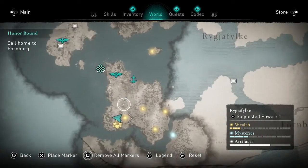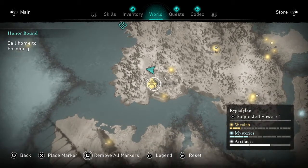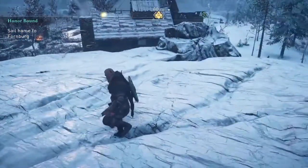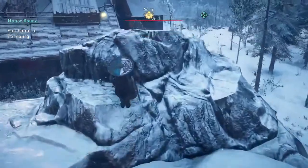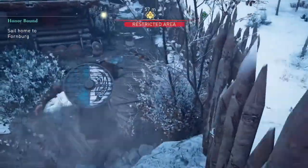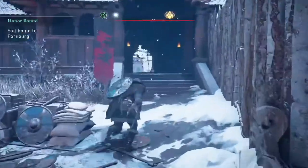It's right here — let me remove my markers. This is the marker's location. We are currently outside of the settlement. There were some hostile guys; I killed them all. I pretty much just got up here and shot them down with my bow. Once you shoot them down, you can come across here and go into this big house.